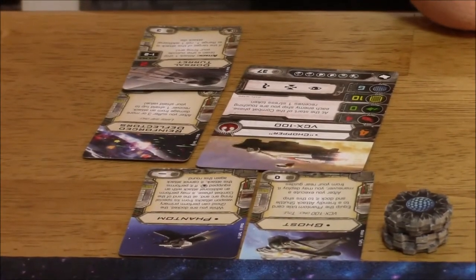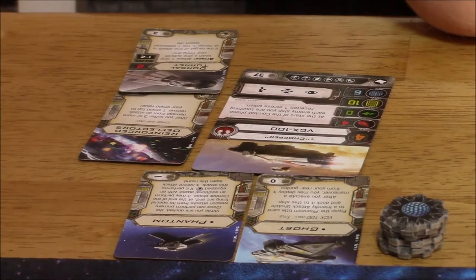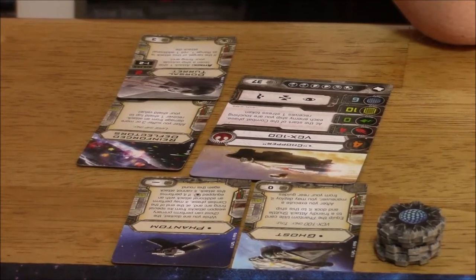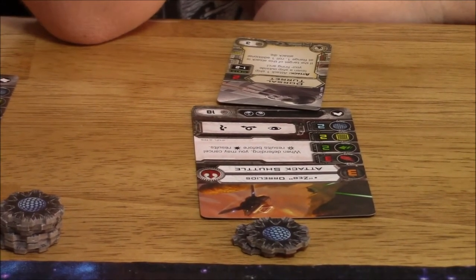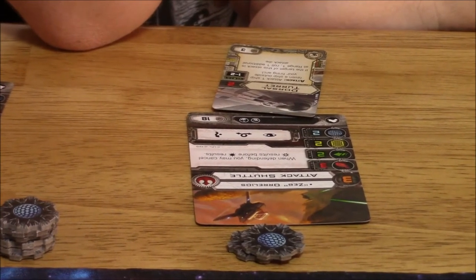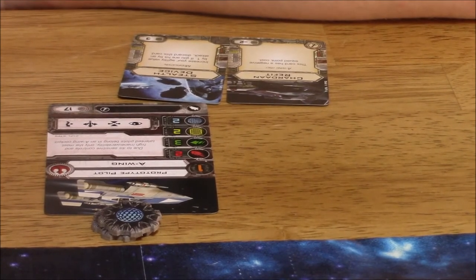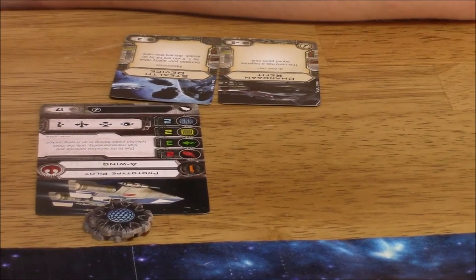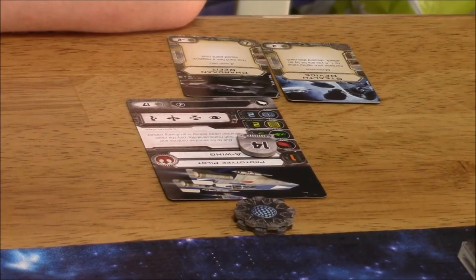His opponent has the VCX-100 Chopper, Ghost Phantom, Reinforced Deflectors, and Dorsal Turret. He's also got the Attack Shuttle, Zeb, and Dorsal Turret. And he's got an A-Wing with Chardaan Refit and Stealth Device. And I think his other one is also an A-Wing with Prototype, Stealth Device, and Chardaan Refit.